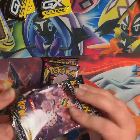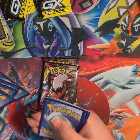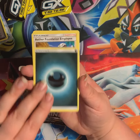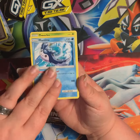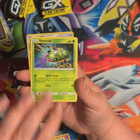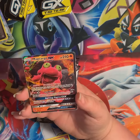Alright, Lost Thunder — have a code. Medicham, Aether Foundation Employee, Corsola, Mantine, Trico, Chansey, Pachirisu, Popplio, Spinarak, Reverse Spell Tag, and Magcargo GX — that's kind of cool looking.